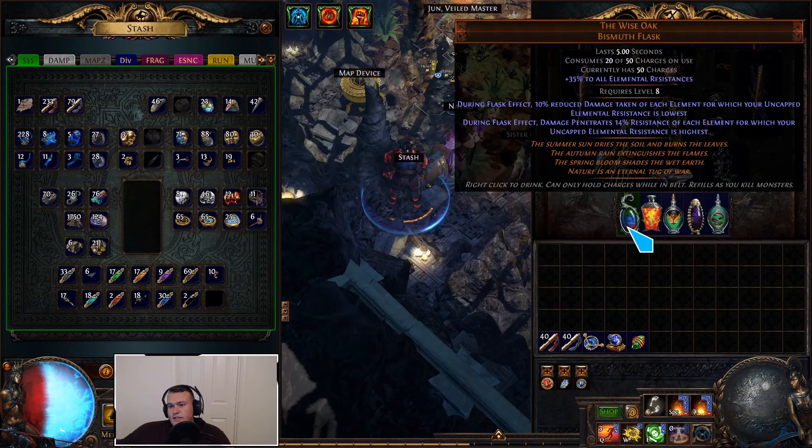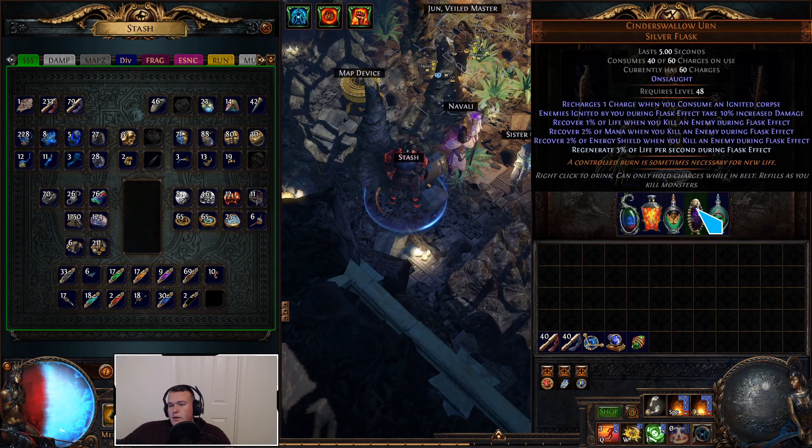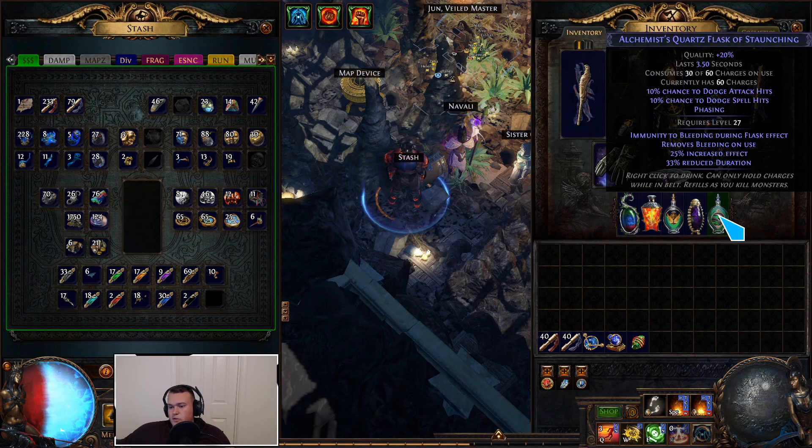For flasks: Wise Oak for penetration. Dying Sun is a pretty big priority — we get two more projectiles, which is huge for damage; it applies the same damage faster with more projectiles and better area clear. Quicksilver with regen — you can do any other mod for the Cinderswallow, but I went with regen because it's more tanky. And a phasing flask with bleed immunity to not get hit all the time.